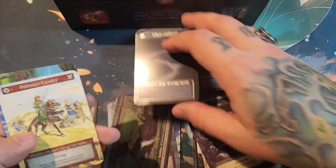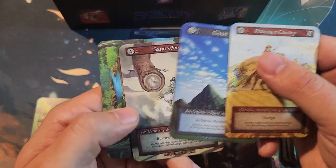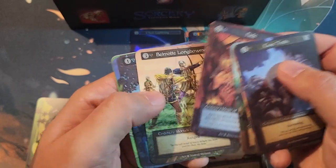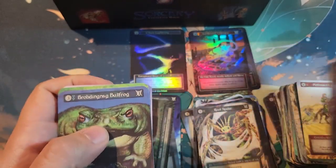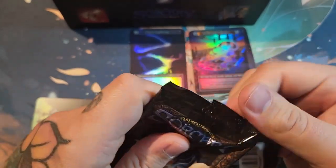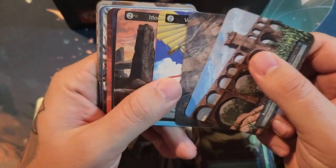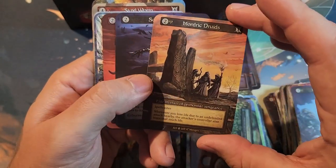Exceptional foil there. Ordinary, ordinary, ordinary — exceptional, exceptional, exceptional. Just got to pay attention for those curios. You have to really take your time with a Sorcery booster box — you can't just crack it because you never know what's going on.